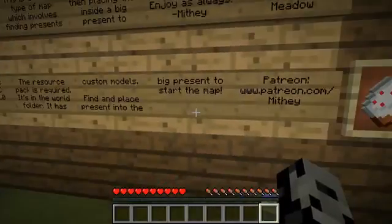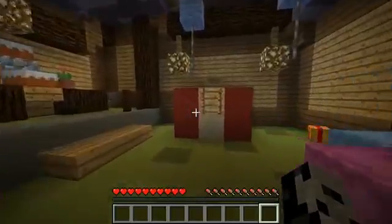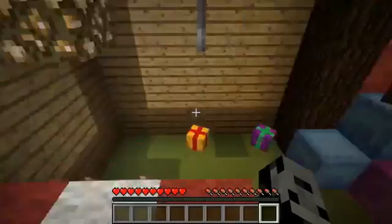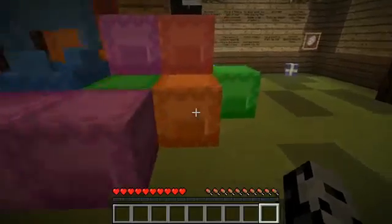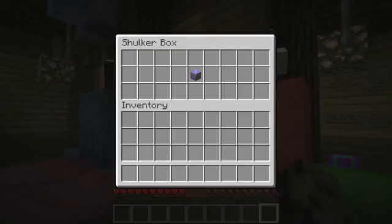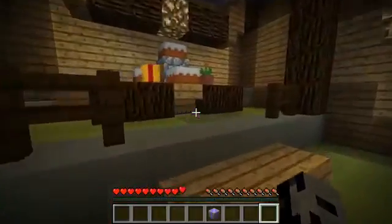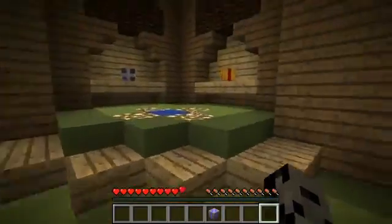Oh wait, it says find and place a present into the big present to start the map. So we have to find a little present and put it inside. These chests look so cool — they're like presents. And oh, there's cake over here! I got it — birthday present. You can place this in the big birthday present. So this is like my birthday table right here, so amazing.